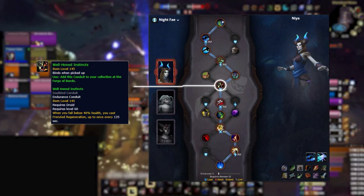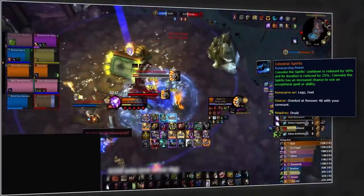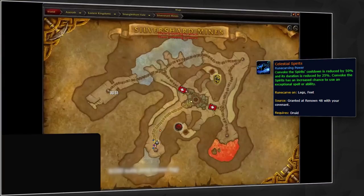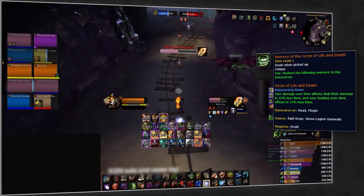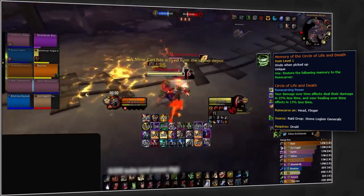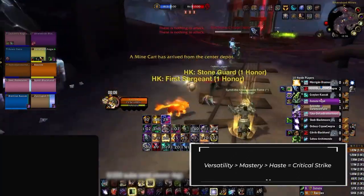What makes Feral so strong in small skirmishes is the go-to legendary Celestial Spirits, giving you a one-minute cooldown Convoke which, unlike Balance Druid, isn't heavily reliant on Incarnation — meaning you have kill pressure every single minute. If you're playing strictly for teamfight, Circle of Life or Death would offer more damage, but in that case you shouldn't be Feral anyway. For stat priority, prioritize versatility and mastery above all else, with Well-Honed Instincts for endurance.